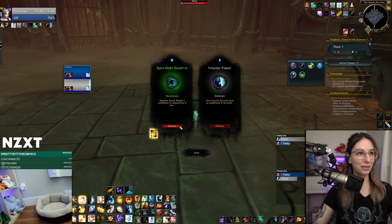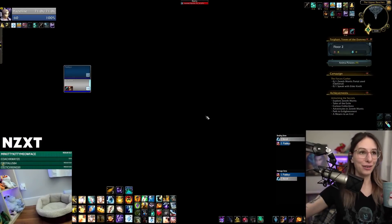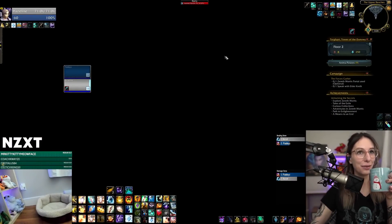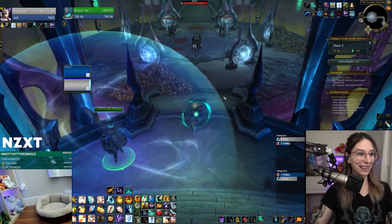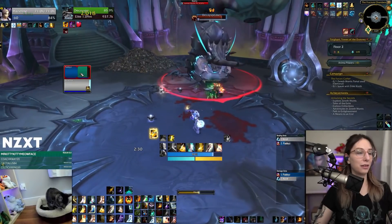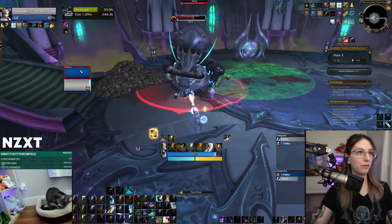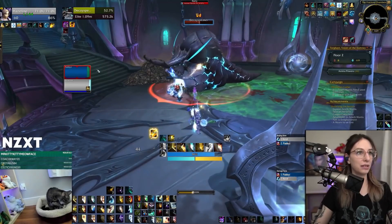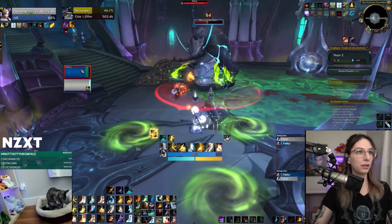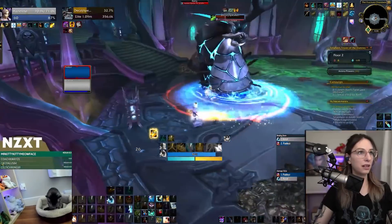Shadow Word: Cooldowns reduced. We need some better stuff. This is going to be tough if we don't get better damage powers, because things get really dicey when stuff lives that long. Reduced Fade cooldown — okay. I do have one stack of the Fade power, which means I can use it pretty often. The problem is I don't think its damage is going to scale that high — it doesn't scale off maximum health, so it'll do a little damage when it explodes, but it's not that much.